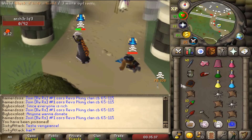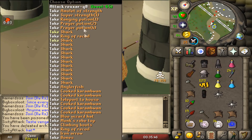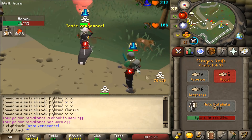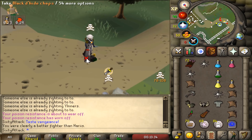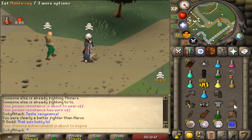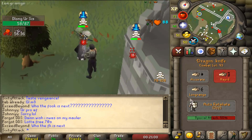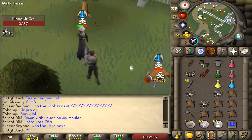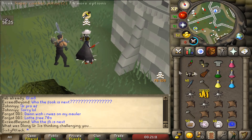GG man — that combo is just sweet! Good fight. Look at my fashion scape as well, look how beautiful I look — 10 out of 10 man. That stack was just huge, he had no chance of surviving. That was crazy — good fight. He didn't lose anything because he was on skull, but it's still so much fun.